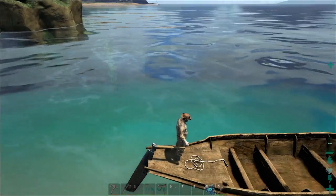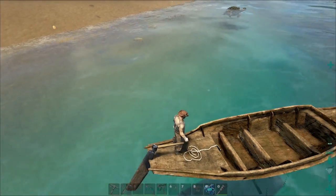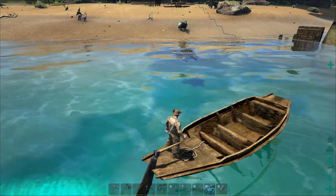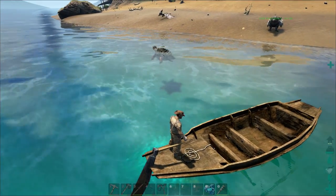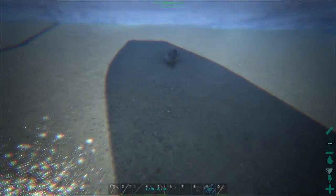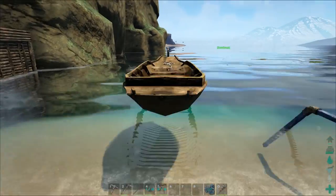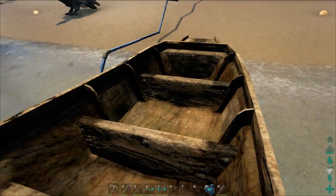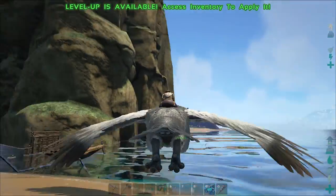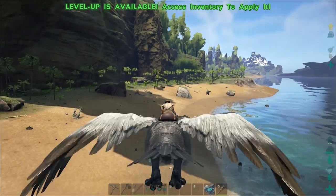Yeah, the rowboat works just like the raft does. I like this — it's just so... you can't build on it, it looks like. It's just a way to get across the water without dying in the water, but it's really fast. Oh wait, I can get on top of it — it just automatically kicks you off on the other side. I wonder if we can put a person on there and take it across, or put a storage bin on it.